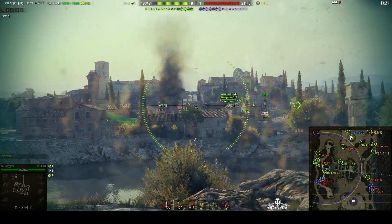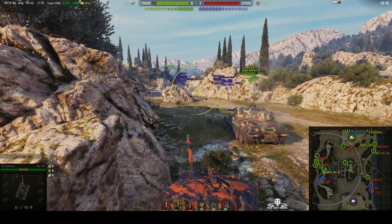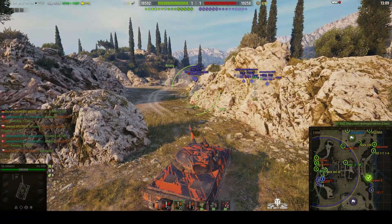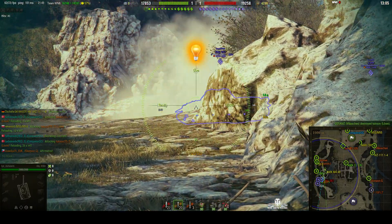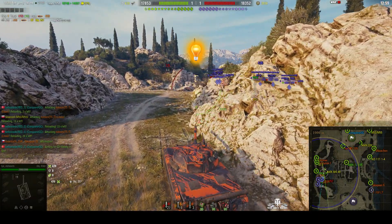Having a quick look — we've switched to HEAT ammo. Captain Ashstorm does like using HEAT; he does like using premium ammo. He gets good results with it though. There's a 53 TP there as well, and there's the Object 257. A lovely round through him — 470. That's a nice high roll.